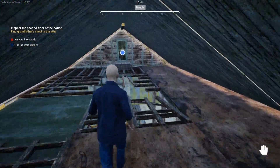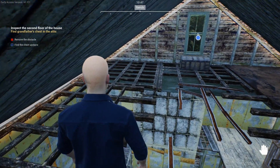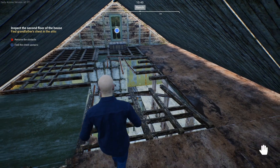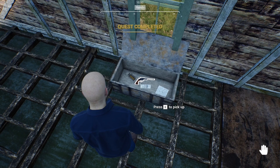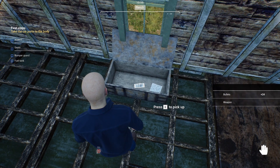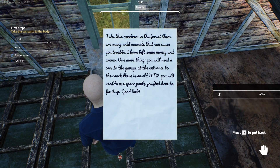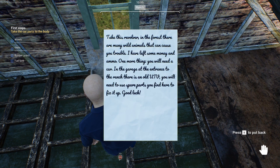Barely gave me enough room to get over here. How am I going to clear this nightmare? I'm going to fall in a hole — run and jump! We got a gun! Yes, that's exactly what we need, and a stack of benjamins and another note. 'Hello grandchild, take this revolver — in the forest there are many wild animals that can cause you trouble. I have left you some money and ammo.'